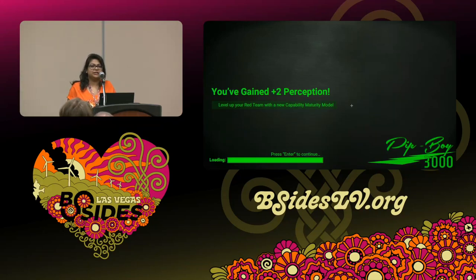Hello everyone, my name is Harshan Ikhar. Good afternoon and welcome to BSides Las Vegas. Today we are here with Brian Harrell and Garrett Stroop presenting their talk on 'You Have Gained Plus Two Perception: Level Up Your Red Team with a New Capability Maturity Model.'